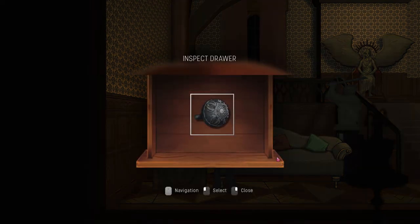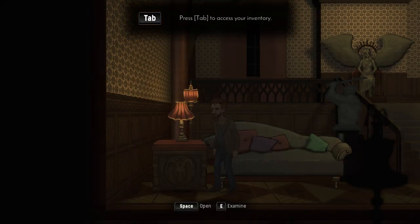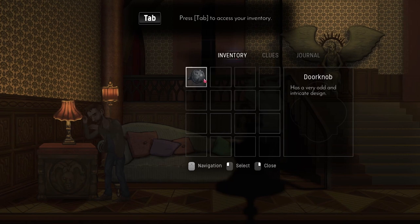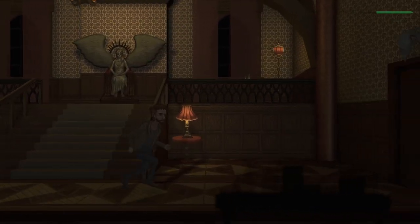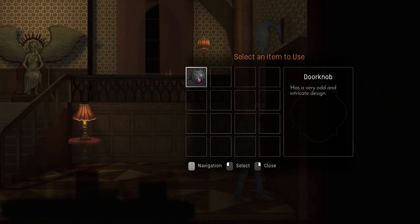E, space. There you go. There's the doorknob — pick it up. An inventory! Tab. So tab has our inventory. Looks like we can hold a lot of stuff. Clues, which I have no clue right now. And our journal — we've made no notes in our journal. All right, let's head through this door. This is a sprint, by the way. He's not that fast. Use the doorknob.